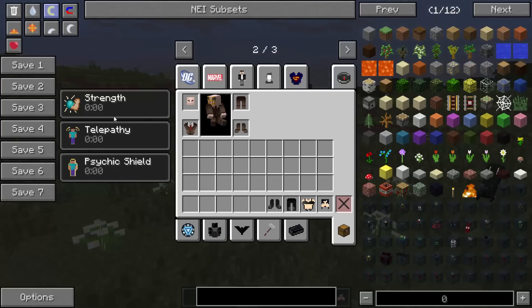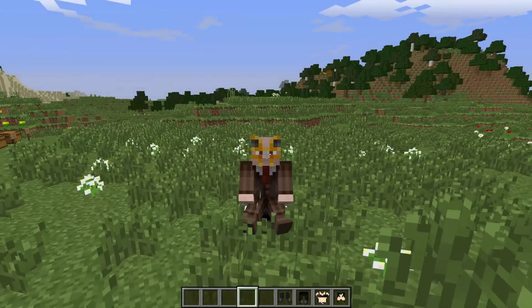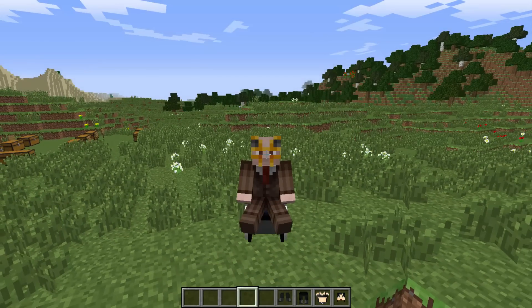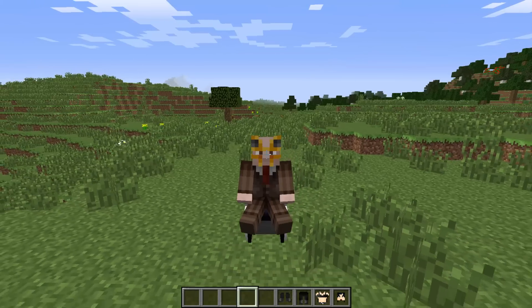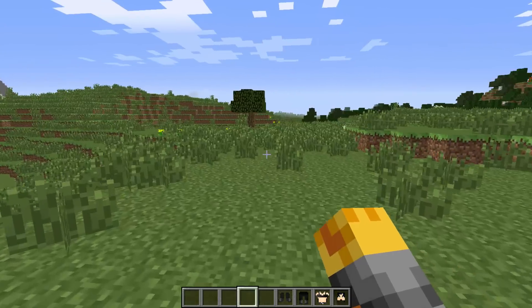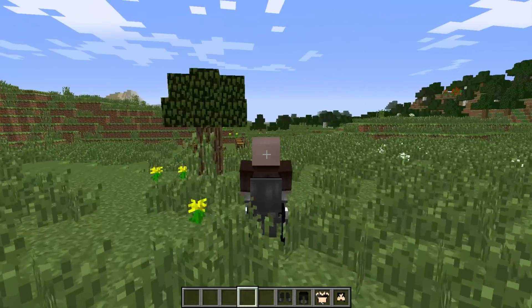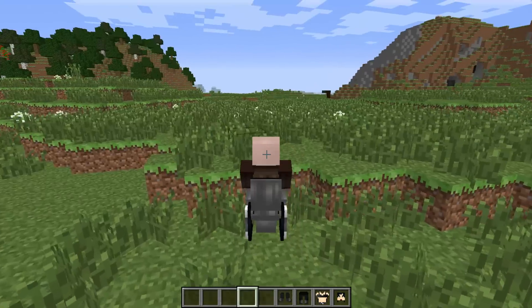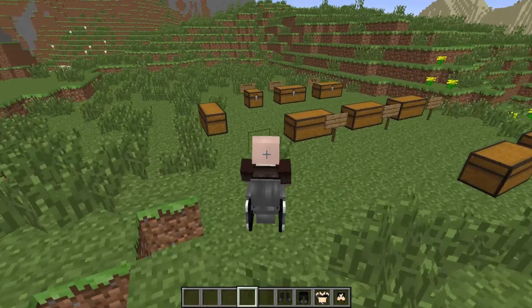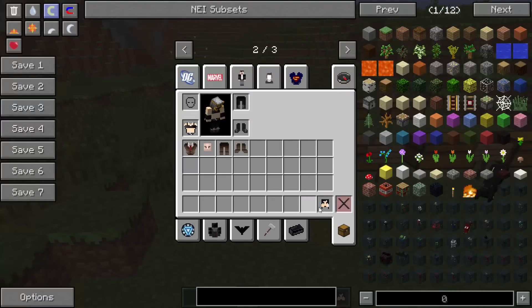It's so funny — he comes with strength, telepathy, and a psychic shield. Look at us go. It just seems to be able to do this. That is actually really funny because we're just going around in a wheelchair whilst everyone else has to walk. We are using this to the full — it does go up one block and go down one block quite easily. So let's take this outfit off and put on X-23's outfit.